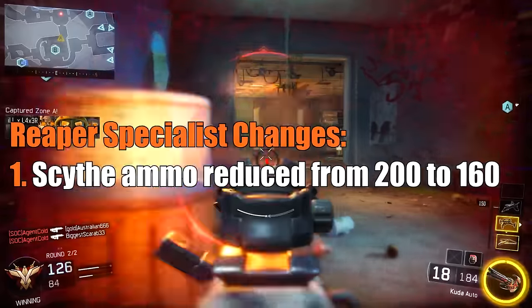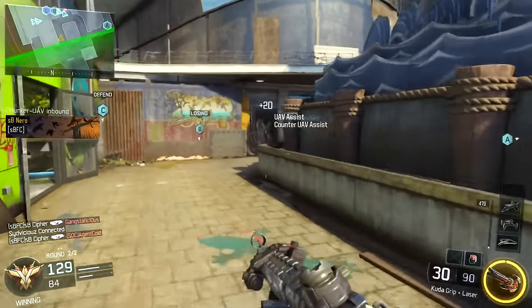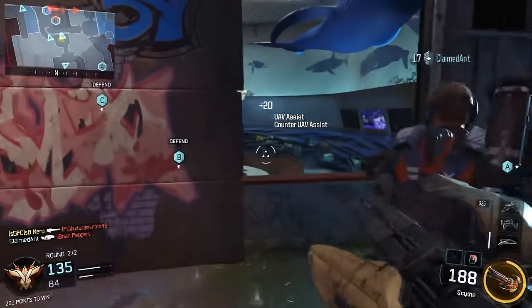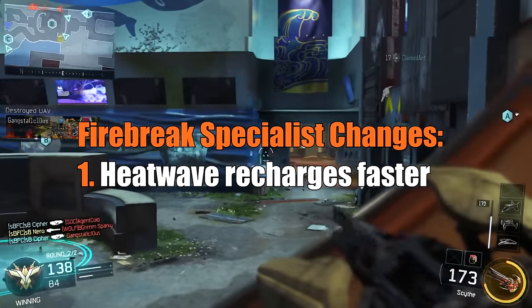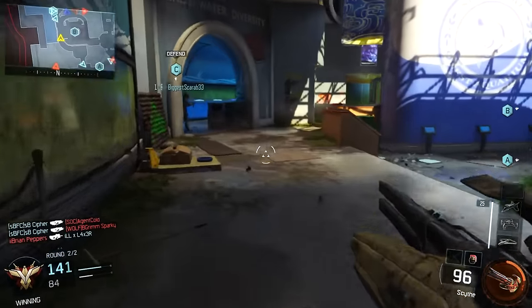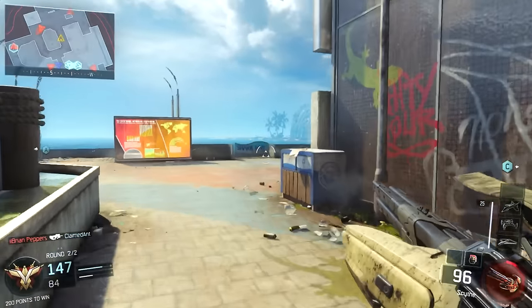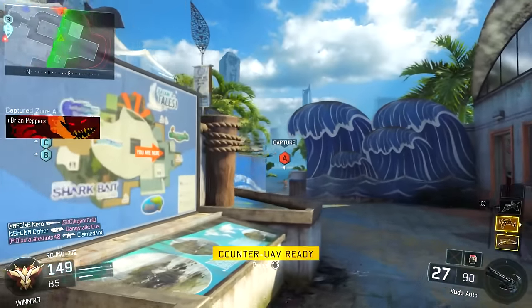The Reaper Scythe — a very powerful ability a lot of people like going for — has had its ammo reduced from 200 down to 160. So you're not going to be able to spray and pray with the Reaper nearly as much. It can still get you a ton of kills but you'll have less reserve ammo and have to pick your shots more carefully. The Fire Break's Heat Wave ability has had its recharge speed increased, so you actually get Heat Wave a little bit faster. That said, Heat Wave is not a great ability — it's kind of like Gravity Spikes but doesn't do nearly as much damage or actually kill people the way Gravity Spikes does. It's definitely one of the most underused abilities in Black Ops 3.